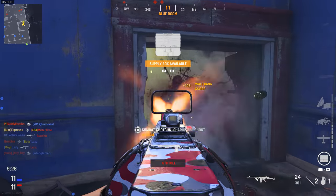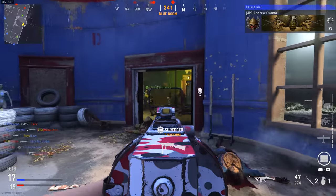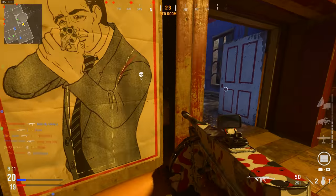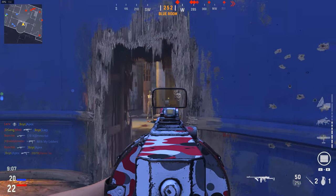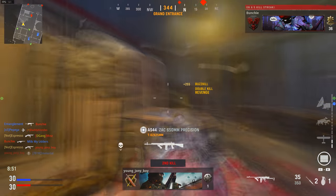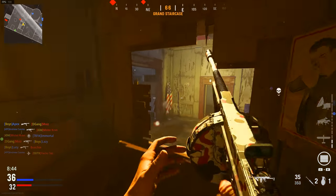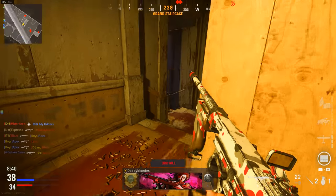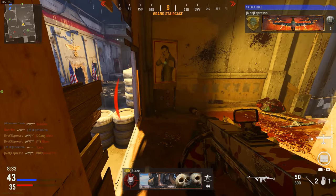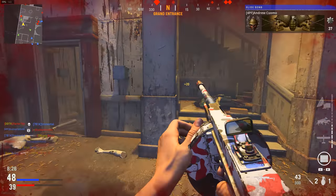Finally, one of the biggest things people may be overlooking is sprint-to-fire time. In Vanguard, many weapons have very slow sprint-to-fire time and can also have open bolt delay, which will get you killed if you're not paying attention. Tactical sprint returns this year as well, so sprint-to-fire time varies depending on your level of sprint. You can mitigate this with the skeletal stock, various rear grips, and under barrels — often the pistol grip offers the most benefit for sprint-to-fire time.